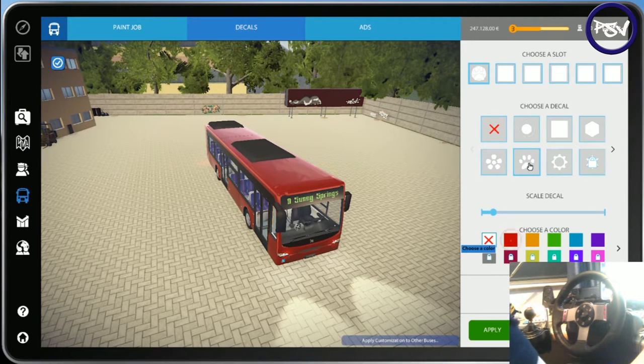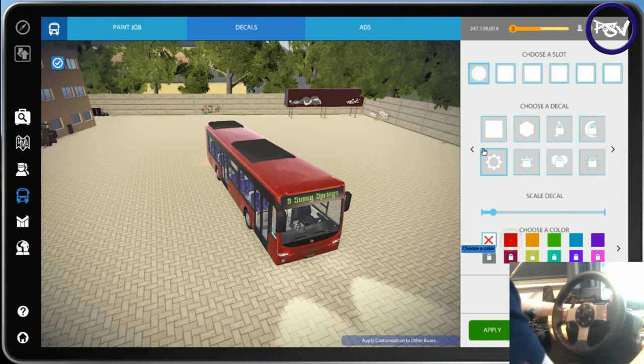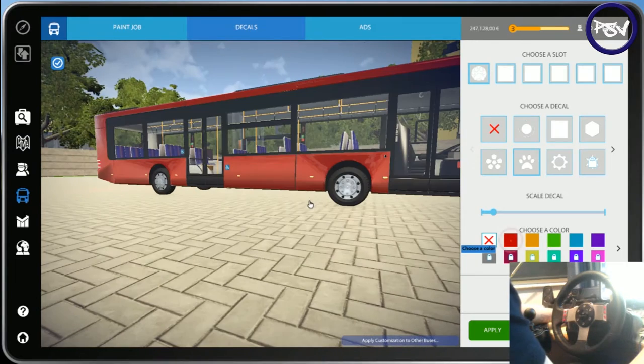Let's just see what we've got up for grabs for the minute. You unlock more of these as you do more routes. I think it would be quite cool to add like a little paw — sort of like there maybe. Let's just lower it down a bit. Just a paw on the side there.